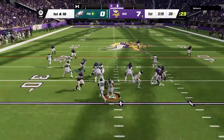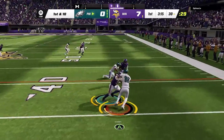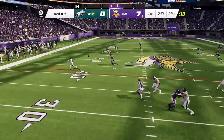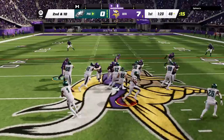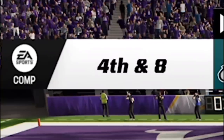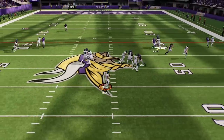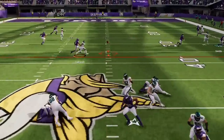On defense, the weakness of this team is definitely the secondary, and I'm going to have a hard time keeping up with my Eagles receivers all game. My game plan is to try to get pressure with the speed of the outside linebackers, but the only really fast defender they have is Danielle Hunter, so it's not really working. I get him into a fourth and eight, which he obviously decides to go for, and he literally tries to beat me with my own Saints fork play setup.